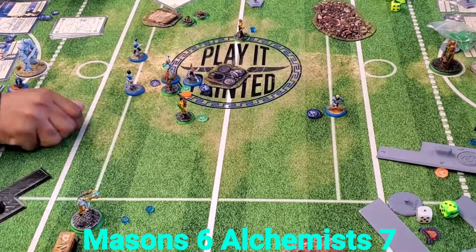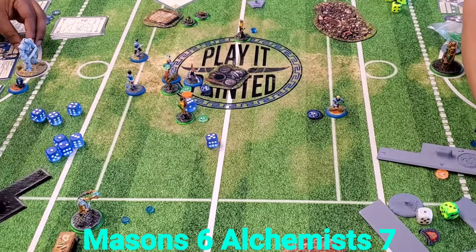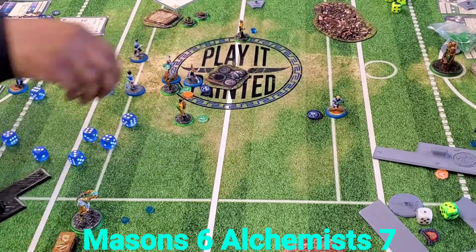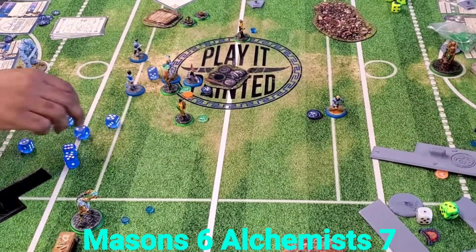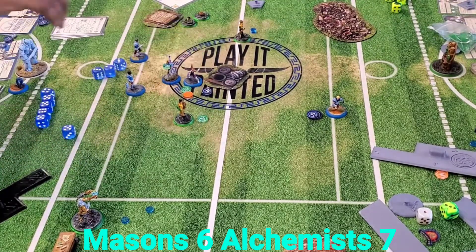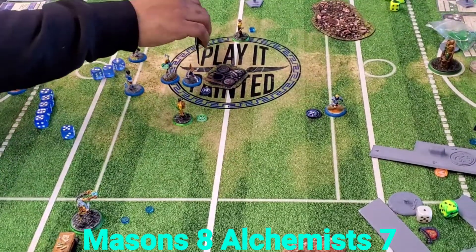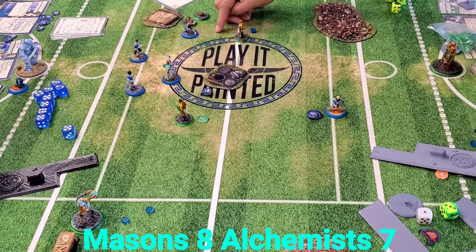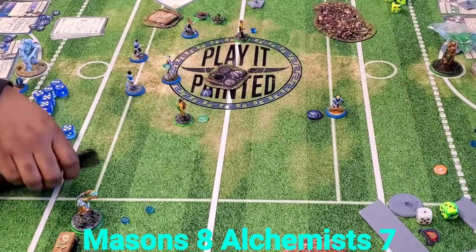Wisely, Sean takes the push-dodge to get Harmony in there. These are the small things that new players might not see - somebody off-screen could help them: 'just get that push-dodge, look at all the dice you're going to be throwing.' The linked activation with Harmony finishes off Vitriol - super strong. Honor still has plenty of influence, goes acrobatics into the snake, and tackles the ball - such a nice activation.